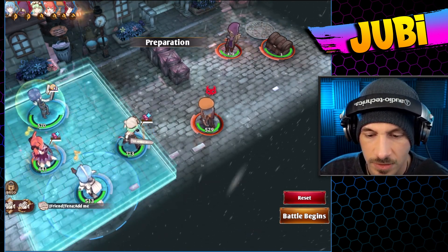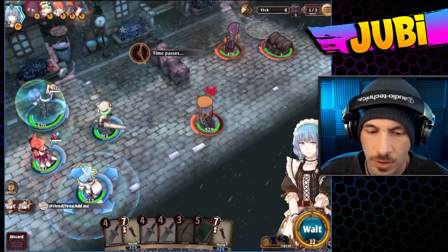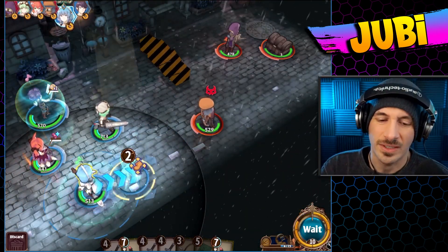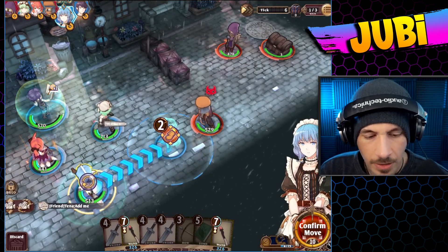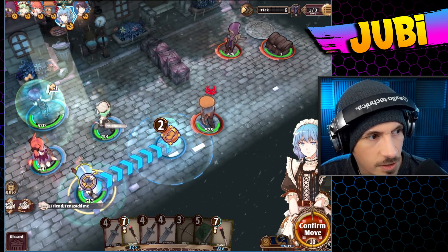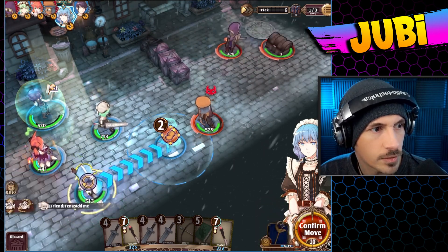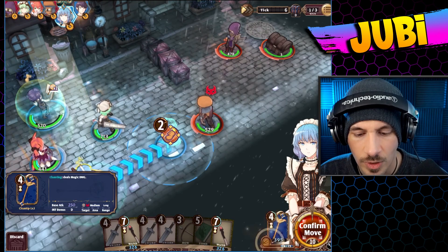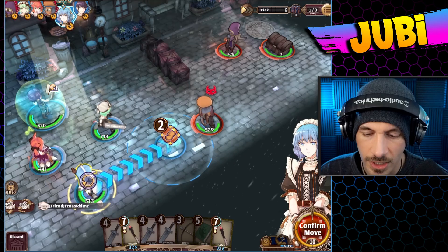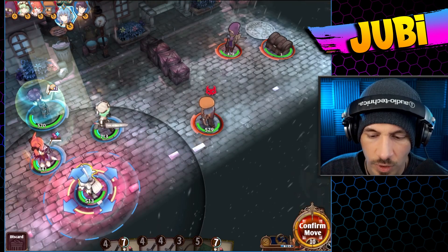Turn-based tactics RPG. So this is the beginning of the battle — that's just our beginning layout. This is a caster unit. If you see on the bottom, this skill right here is a seven cost. We have over here where it says confirm move — that's actually popping up the alt, which we don't have access to just yet. Where it says confirm move down in the bottom right-hand corner, the number ten — that is the amount of stamina that we have for each move.